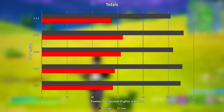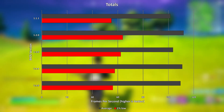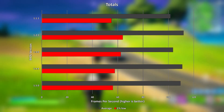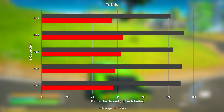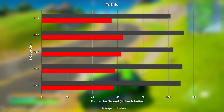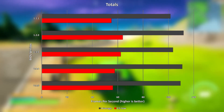Second place in terms of overall average frame rate is BIOS version 1.4.4, and second place for average 1% low is 1.3.0. 1.5.0 places 3rd for average and 4th for 1% low, and finally 1.1.1 comes in last place for everything. I guess they were still learning the architecture when they made this BIOS.